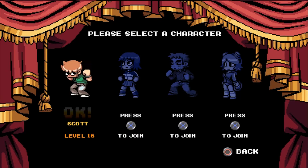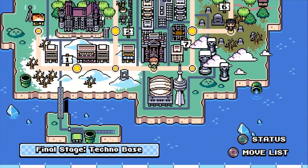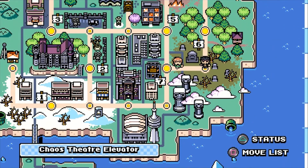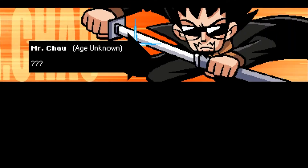Today I'm gonna show you guys how to unlock Mr. Chow. You can see him on the map there, so we're gonna walk over there and greet him.